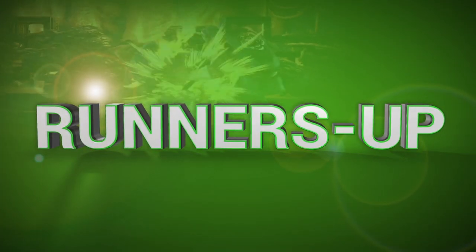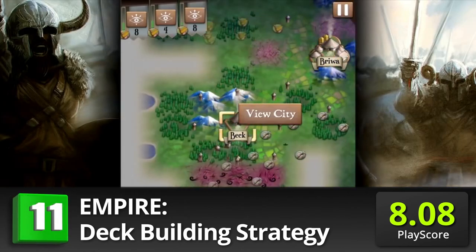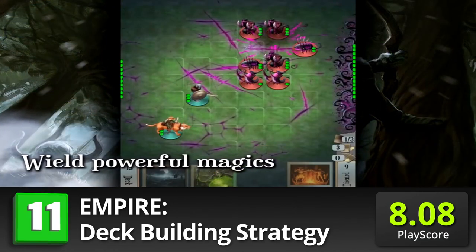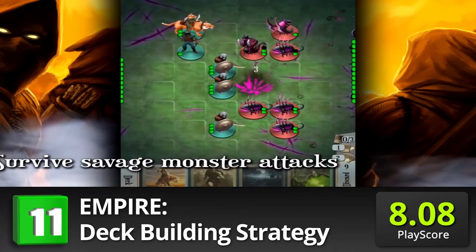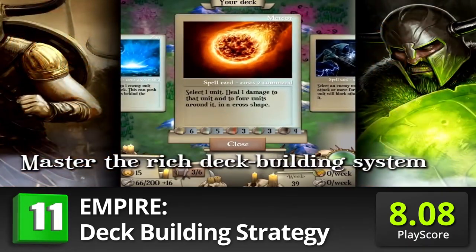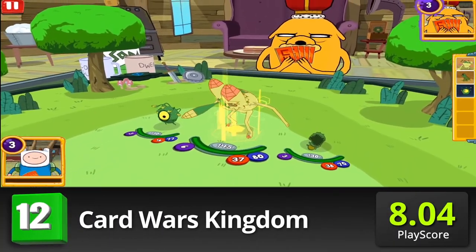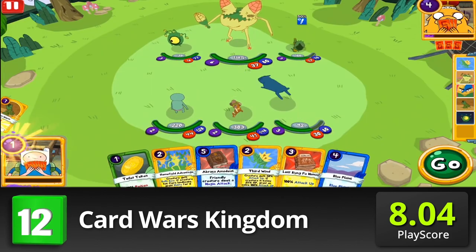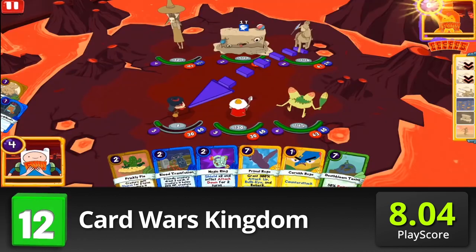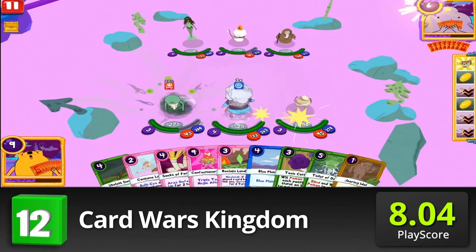Here are the runners-up before we reveal the number 1. 11. Empire Deck Building Strategy — explore the randomly generated worlds and take on ferocious monsters in grid-based tactical combat. Manage your deck filled with action and spell cards and test your resourcefulness with the useless Strife cards. It has a PlayScore of 8.08. 12. Card Wars Kingdom — an upgrade of the classic Card Wars, engage in super complicated battles against friends and strangers in the new PvP battle mode. It's a mathematical duel with over 200 cards, including special cards for every hero. Rule the land of Ooo with a PlayScore of 8.04.